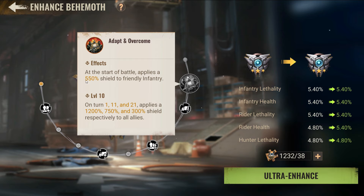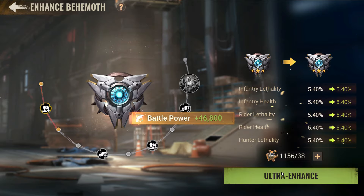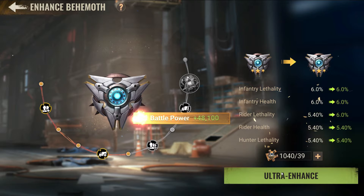Rally capacity is 5K — not much. And then there's a new skill: 'Adapt and Overcome.' At the start of battle it applies a 550 shield to infantry. But once you make it level 10, turns 1, 11, and 21 apply 1200, 750, and 300 shields to all alliance members — so it becomes an AoE for everyone. It doesn't look that bad.